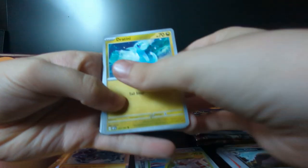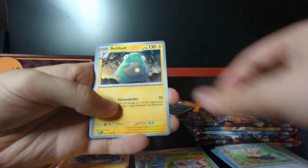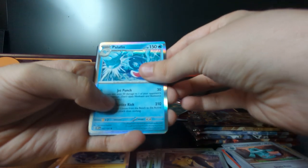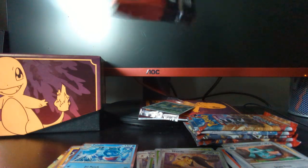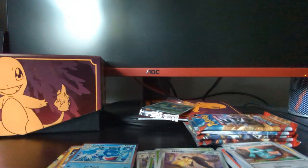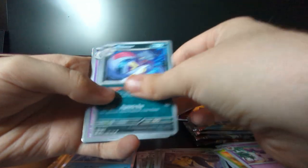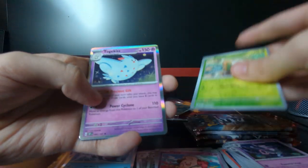Alright. Got Dratini, Oddish, Finizen, Hurtier, Bellibolt, Flamigo, Bronzong, Scyther Reverse Holo, Mawile Reverse Holo. And a Holo Palafin. And then a Rowlet Reverse Holo and a Togekiss Holo.